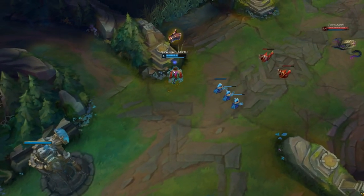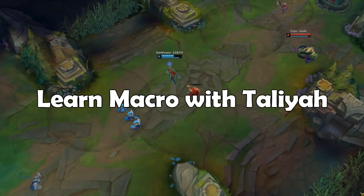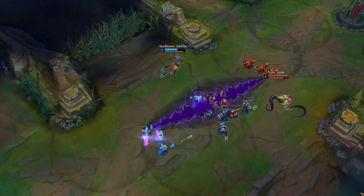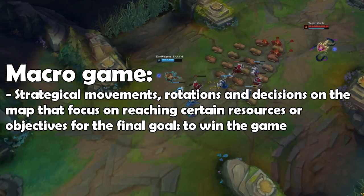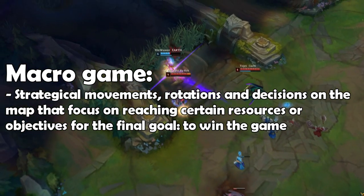One thing that everyone must know in League of Legends in order to increase rank fast is to understand general macro gameplay. Champions that are roamers such as Taliyah, Aurelion Sol and Twisted Fate will surely help the player in understanding the macro game and general game strategy. By macro game I talk about any major strategical decision that is made over the course of the game in order to obtain resources or objectives towards the final goal — winning the game.